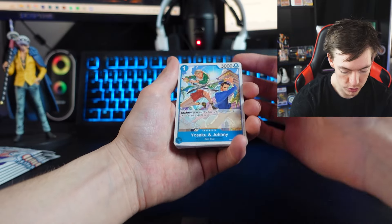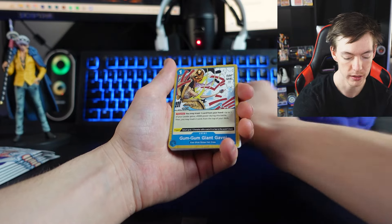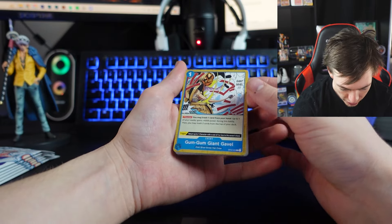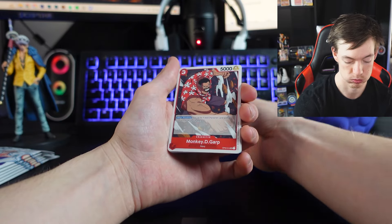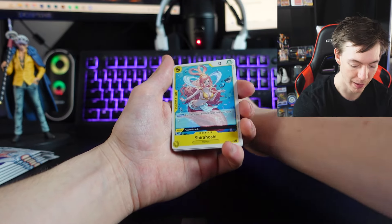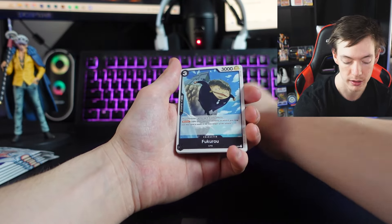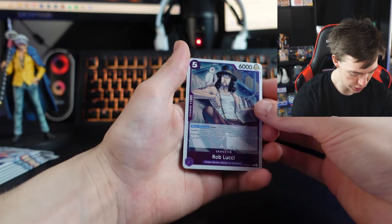We got Pearl, Yusuke, and Johnny. Title Stone, Corgi. We got a Gum Gum Giant Gavel — very nice. Monkey D. Garp. We got a very nice Young Garp, I really like that. Shiratoshi. We got a really nice Rob Lucci shiny.